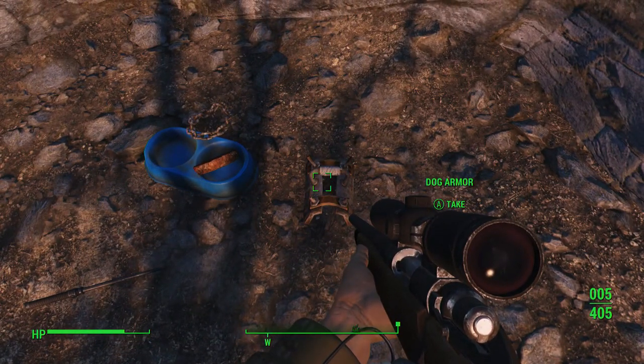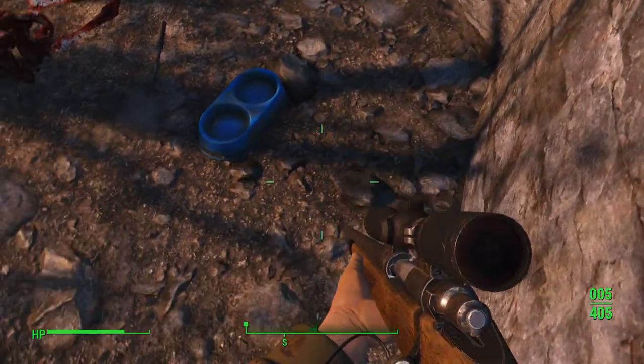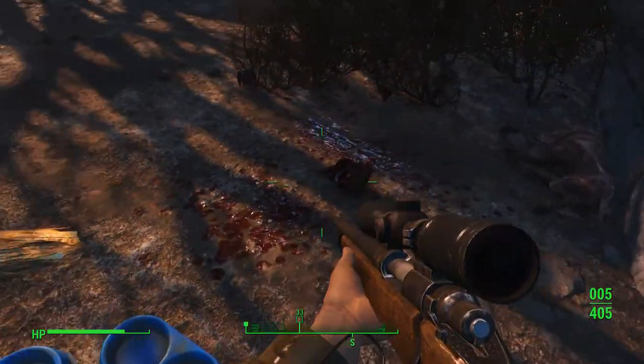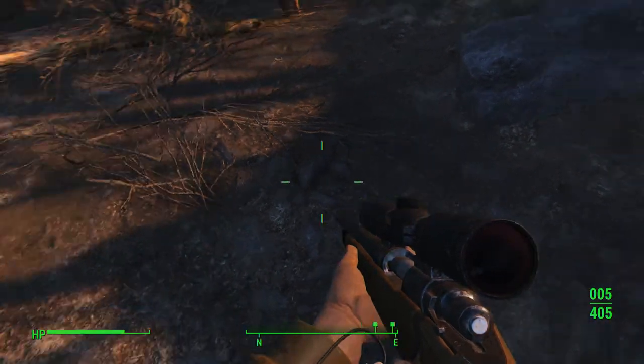You're going to find the dog armor right here. There is some mole rat chunks, a chain dog collar, and there should be a helmet wherever Dogmeat kicked it to. Here it is — it's way out here. There's the dog helmet.